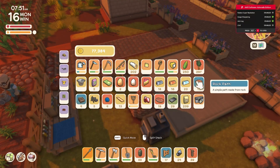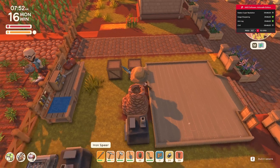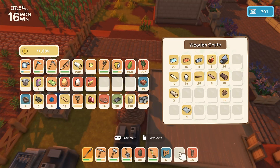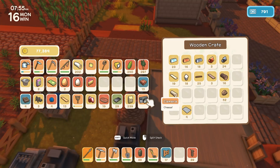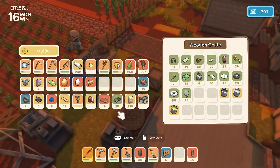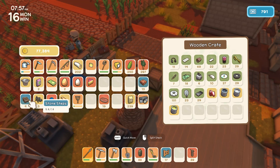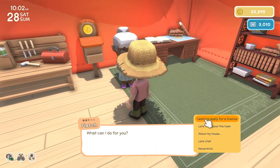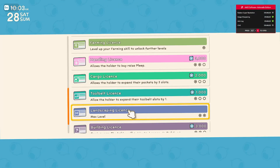Many of you may be progressing throughout the game and realize that the inventory system could be much better — and you are 100% right. But thankfully, unlike a game like Minecraft, the devs know this as well. This is why they created a way for you to expand your inventory space. All you have to do is go to Fletch and look at the cargo license, which expands your inventory or pockets in the game by three slots.